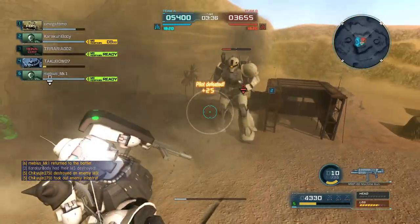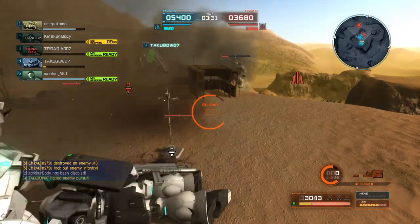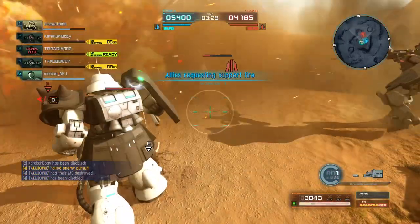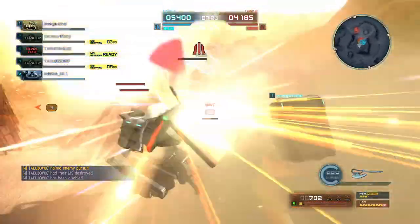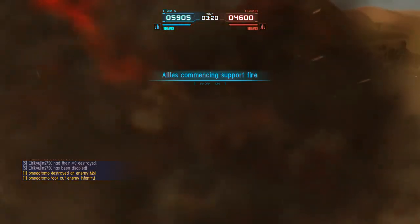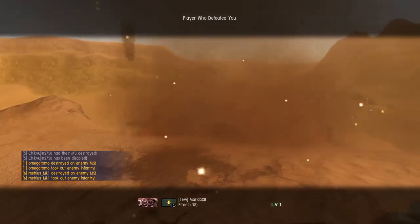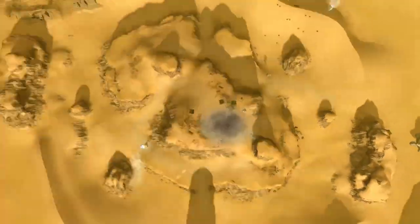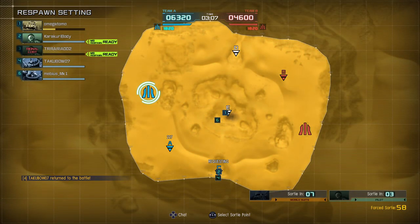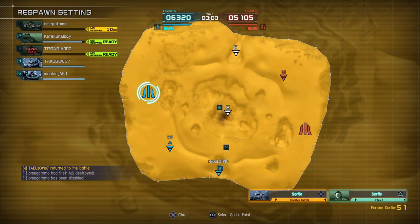The Zaku 1 Sniper just did a really nice little combo that never occurred to me, because I prefer to use the beam rifle where that's not quite as possible. Heavy stagger at medium to close range into shoulder tackle — that's going to work. Notice I said shoulder tackle as opposed to counter tackle; that is the Zaku 1 Sniper's downswing specifically. We are now leading 6,300 to 5,100. It's not a bad round so far.